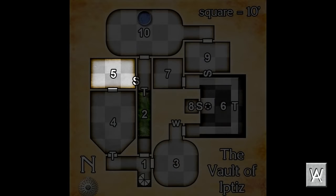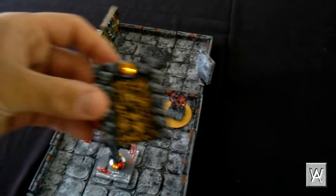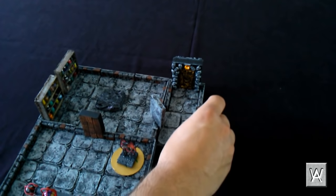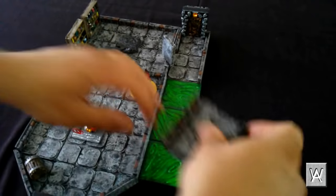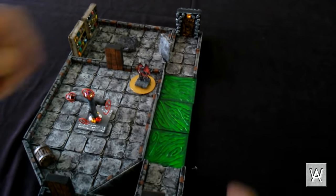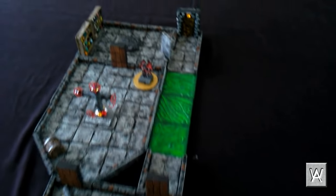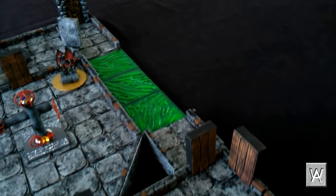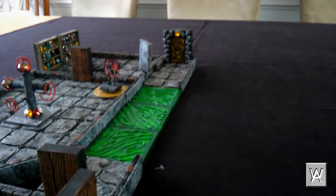We'll assume the party finds the secret door and moves from room five into room two. Room two is a long corridor notable because the floor, walls, and ceiling are of perfectly smooth marble. There is a 30-foot-long pool of acid, 40 feet deep, cutting the hallway in two. At the location marked T is a very thick, durable, clear glass wall. If the players had entered from room one and attempted a long jump, it would have ended very badly for them. Because they entered this way, however, they are able to discover its presence very easily. At the north end is the evil portal from episode 14, heavily trapped.